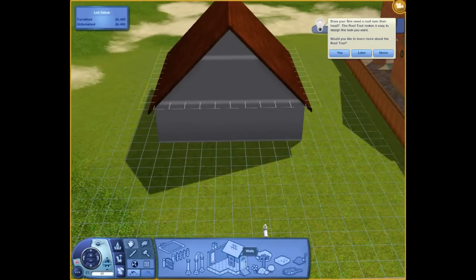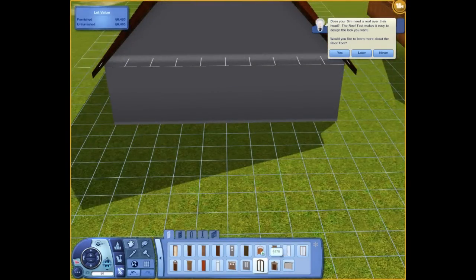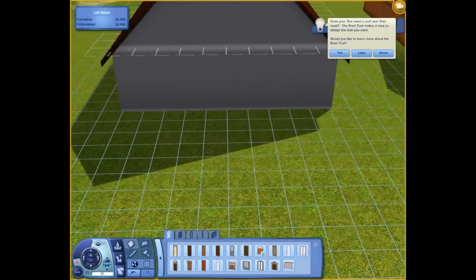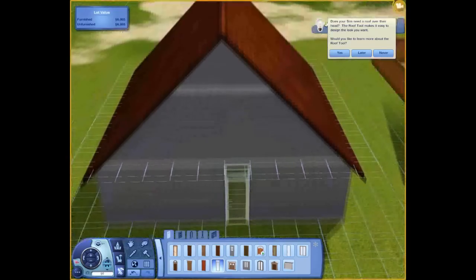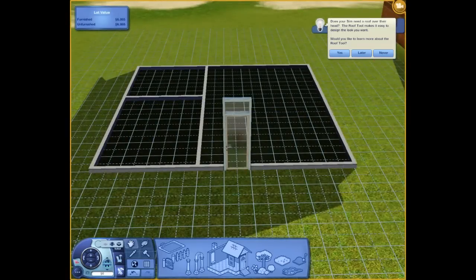Gotta build a door. I know you guys want a front door. Try to find the cheapest front door that you can buy. Don't want a sliding door. Let's go with this door here. Go back, all the doors. Let's go down and put the door down. Okay, then we have a front door.